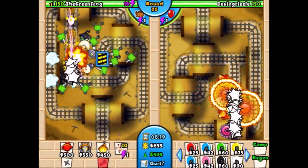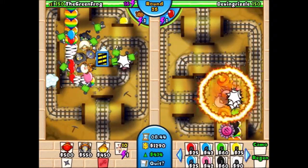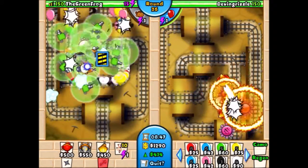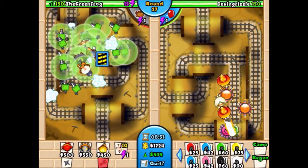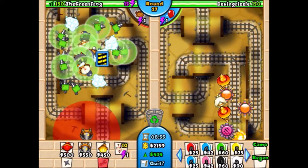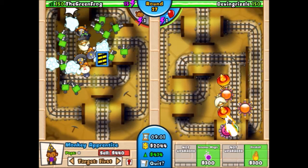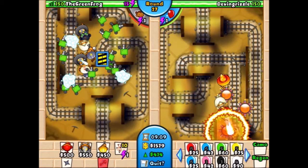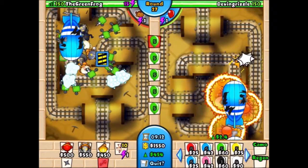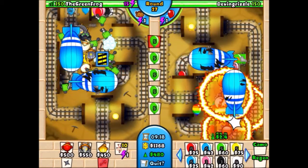Sabotage supply lines slows all the bloons on screen and incoming bloons to half speed for 15 seconds. Now the game is sending tons of eco rainbows. I boosted and I'm doing fine. Putting down another apprentice. I haven't been building my eco that much, which is interesting — I don't even have $450 yet. Sending some greens. Here come the two — actually three — MOABs of round 27.